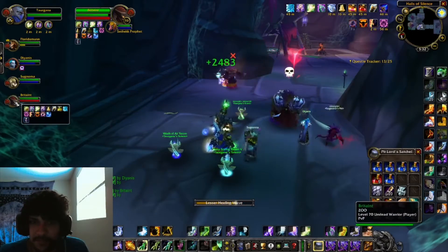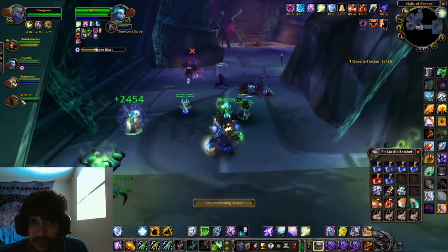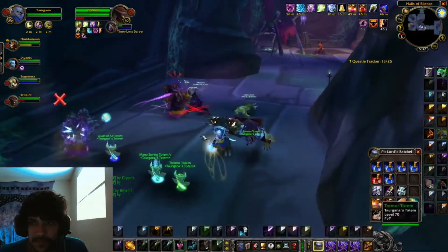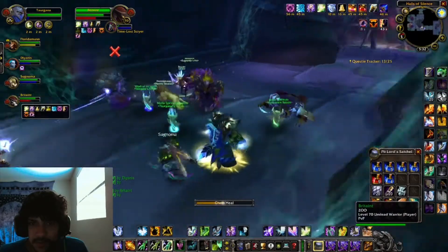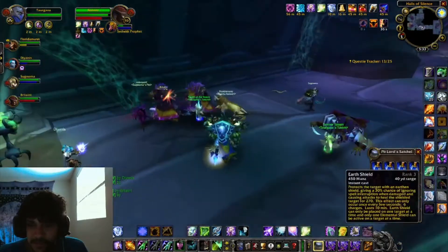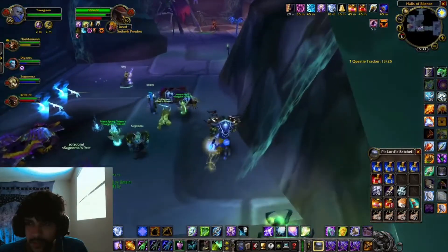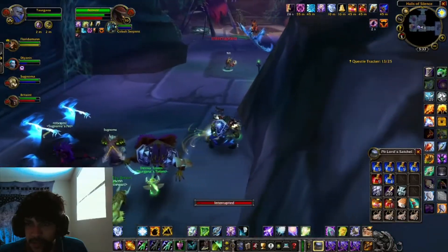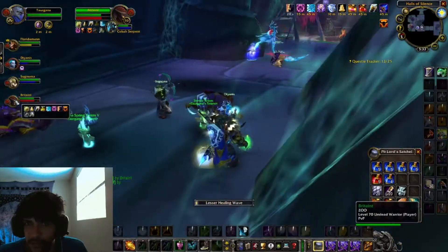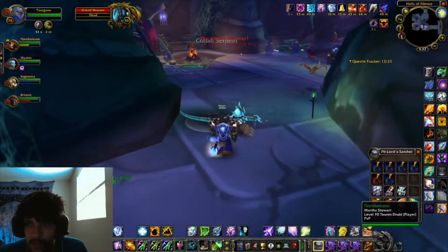This is the part you really need Tremor Totem badly because they do be fearing quite a lot. My tremor takes so long to go off — people aren't gonna think I even have it down. They need to fix the tick counter — it should be like two seconds, it's like three seconds right now, which is annoying.